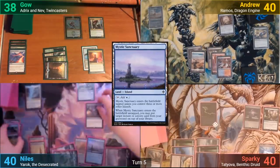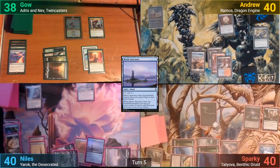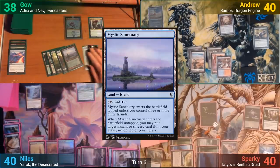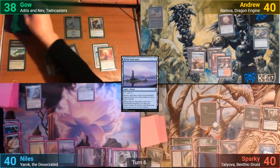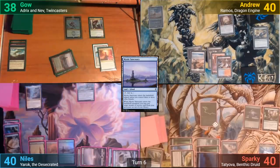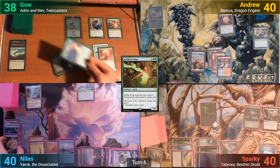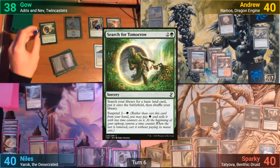Nils puts the Torment of Hailfire on top of his library to draw next turn. Sparky also gets to drop a Polluted Delta as the Burgeoning trigger resolves, and we move to Gao's turn. Gao plays a Mystic Sanctuary as well, returning his Fierce Guardianship to the top of his library, trying to set himself up to counter the Torment again. He then casts Seedborn Muse, which triggers Fathom Mage's Evolve ability, giving it a +1/+1 counter and drawing him a card — which we know is the Guardianship. Gao then suspends Search for Tomorrow and passes.